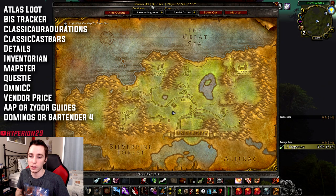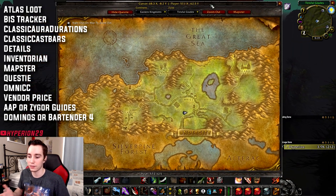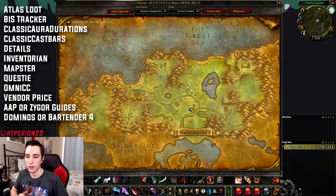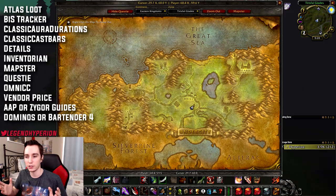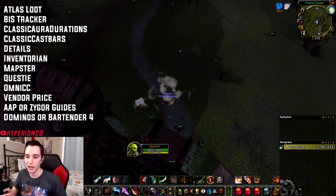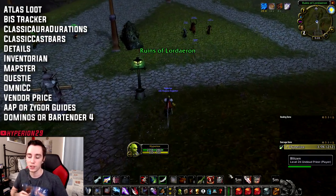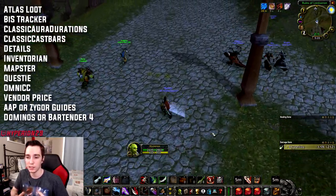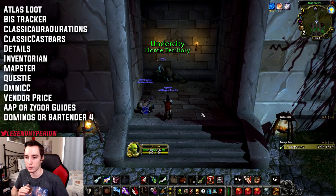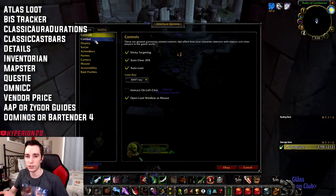For the damage meter I still use Details. For inventory I use Inventorian — it's a great add-on that looks a lot like classic bags but consolidates all of them into one panel instead of having all your bags open separately. For my map I use Mapster, which makes your map smaller and adds coordinates. I don't like the full-screen map where you have no idea where your character is running if something attacks you. And tying into the map is Questy, which we also use in the other add-on pack.